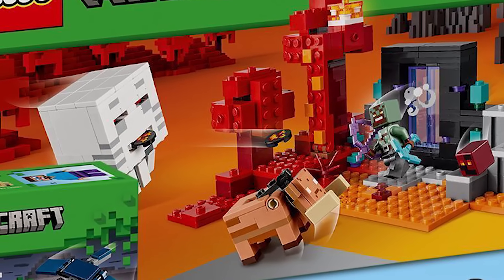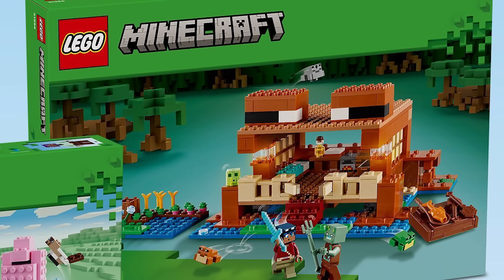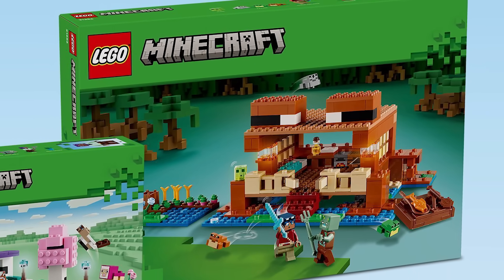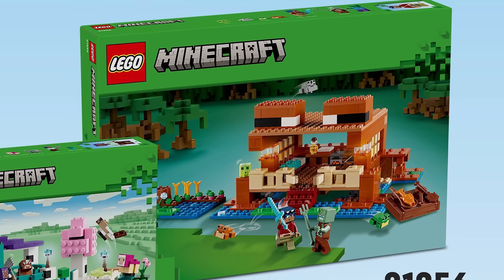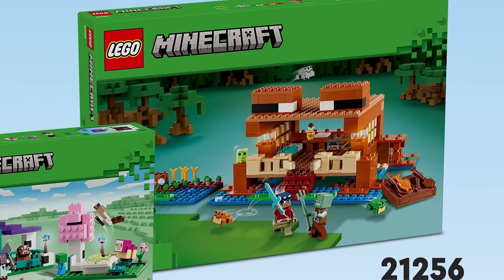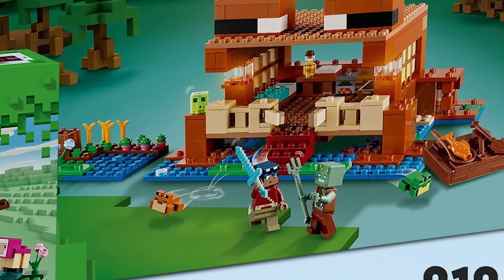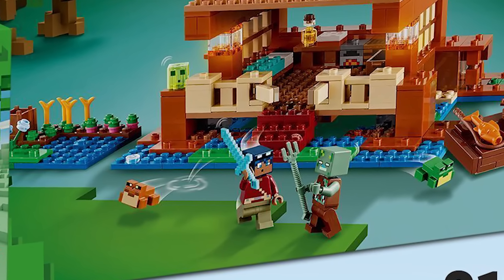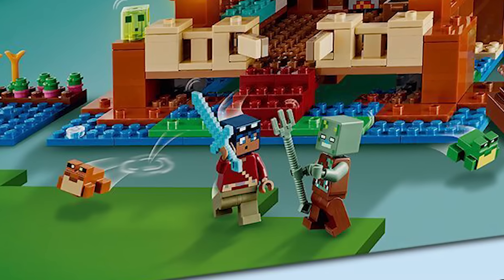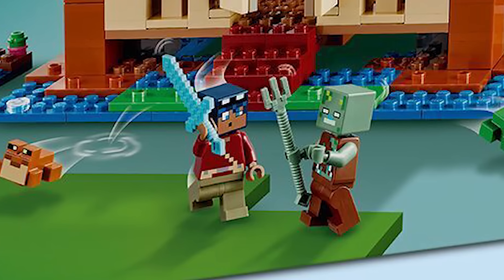Now for the new stuff - 21256, the Frog House, retailing for $49.99 USD, though the exact name is covered up. I'm not sure about the price. One of the main things I love is all the mobs you get - all three frog variants in their different colors, plus a slime. Up front there's a new skin that looks like it has a little frog hat on - a little blue variant. I think that's really cute. Then there's also a Drowned, which is frustrating since we already have one in another set.